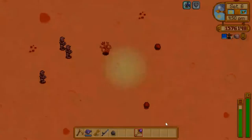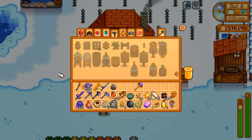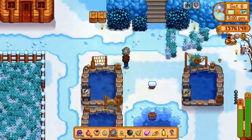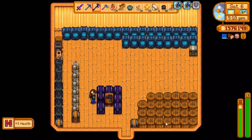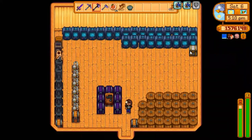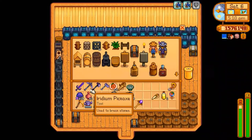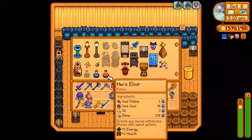Let's use our return scepter. Now we can go to the highlands. We have all this stuff on us that I don't really want to take over there — let's go put some stuff away. I'm gonna speed up. Let's see how much stuff we can get in here. We've got a few things put away. And let's go ahead and make that new item — there it is, the hero elixir is crafted!